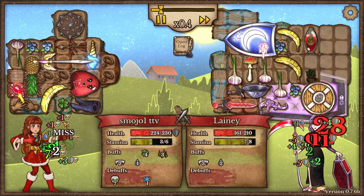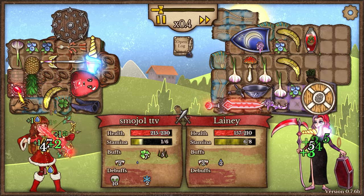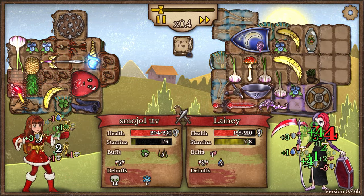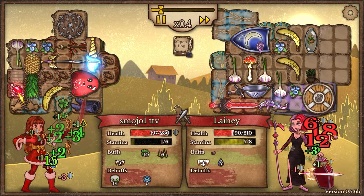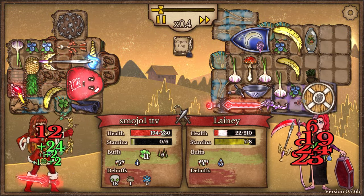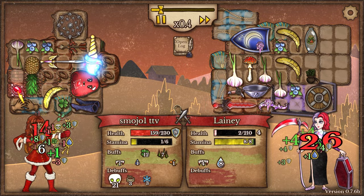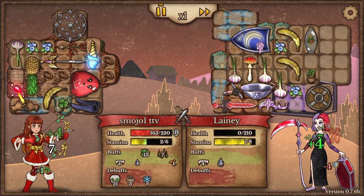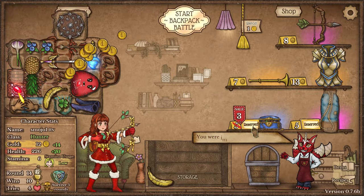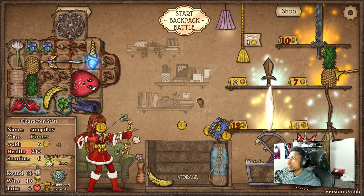Doesn't seem like a particularly crazy build, so we should be able to take this one home for sure. Unless the poison is just crazy — but I'm pretty sure it isn't. They'll get a stun — nah, we're fine, it's only a dagger. We gotta work on our stamina though. They do have the moonshield, so there's that. Boom — we'll take that W! Let's go ahead and get that stamina sack with the box of riches.